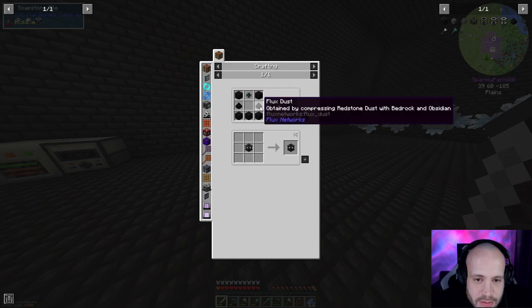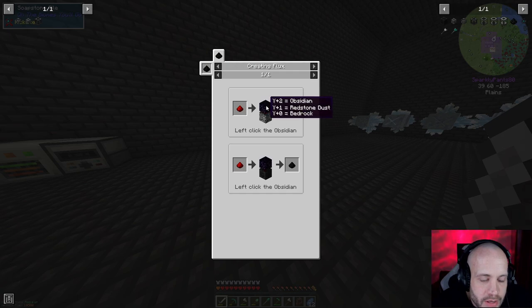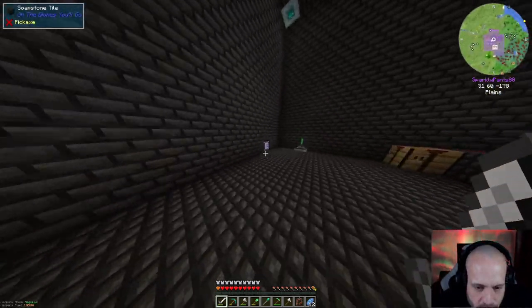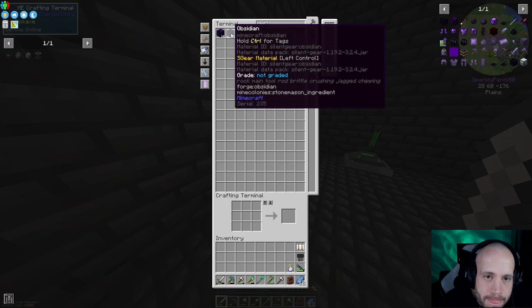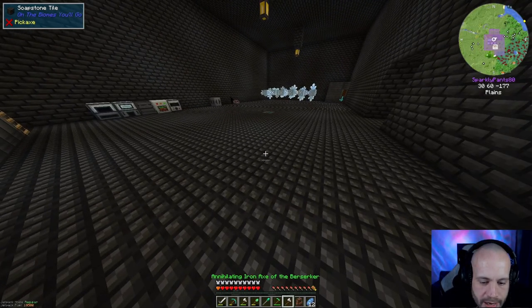The first thing to do with Flux Networks is we need to make this flux dust, and we can only do this at bedrock with obsidian. I'm going to show you how you do that. What I need to do before we go down to bedrock is get some obsidian — I only need one.